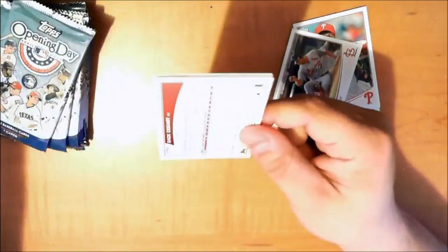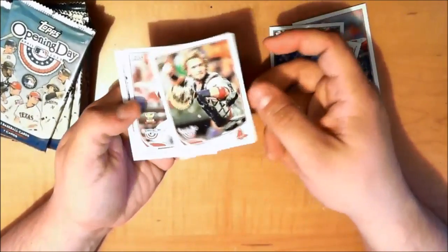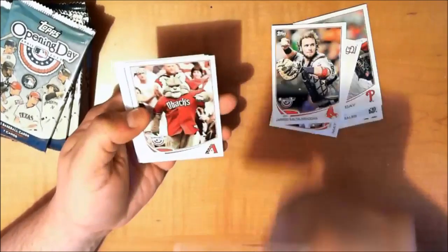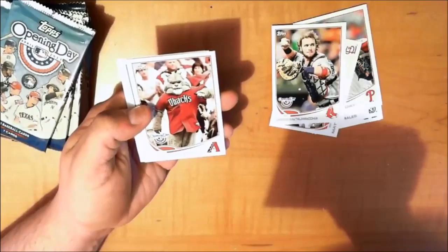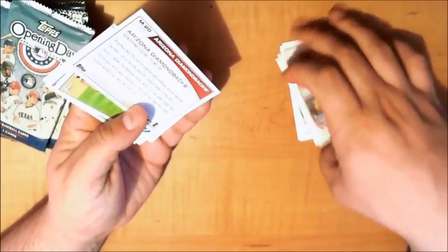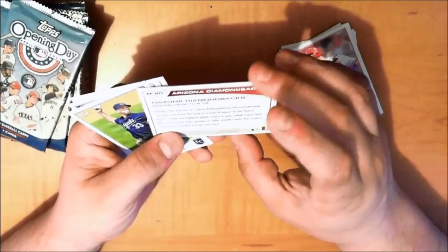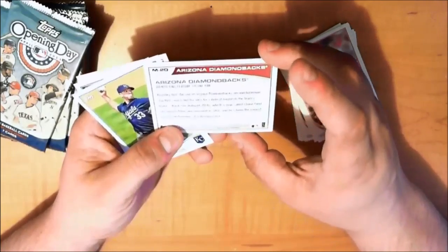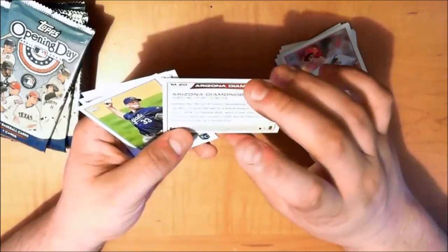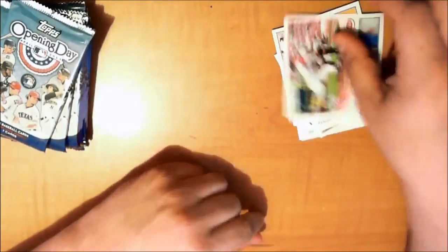Let's jump right into pack two. Dan Uggla, Jarrod Saltalamacchia — one of my favorite players — Todd Frazier, one of those top all-time rookie cards, and the Arizona Diamondbacks card. Did you know that Brantley Bell, the son of the original Diamondbacks second baseman Jay Bell, concocted the idea for a Bobcat based on the team's home ballpark, Bank One Ballpark, which is now called Chase Field? Big Game James Shields, Jose Bautista, and Zack Cozart of the Reds.